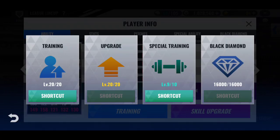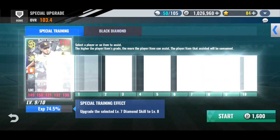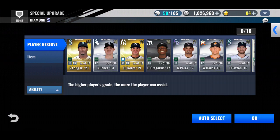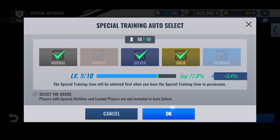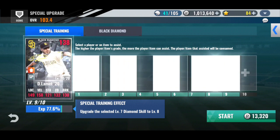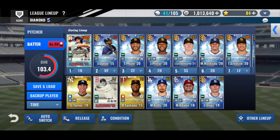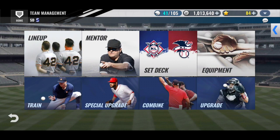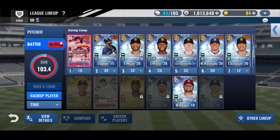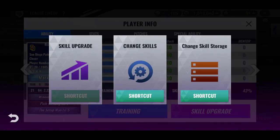I'm almost completely done with my special training on Lamet. It'll be my first 10 out of 10. The next player that I'm thinking of making black diamond is my Bagwell. I don't know how close I am. I've got a skill change I want to use on Lamelance and I haven't been able to land a better skill set than streak set up.